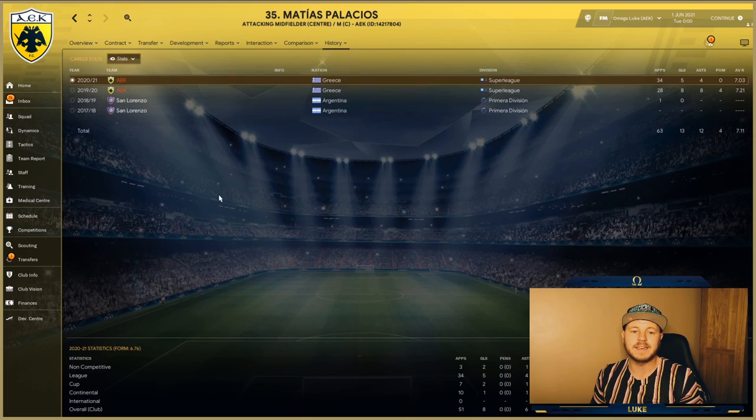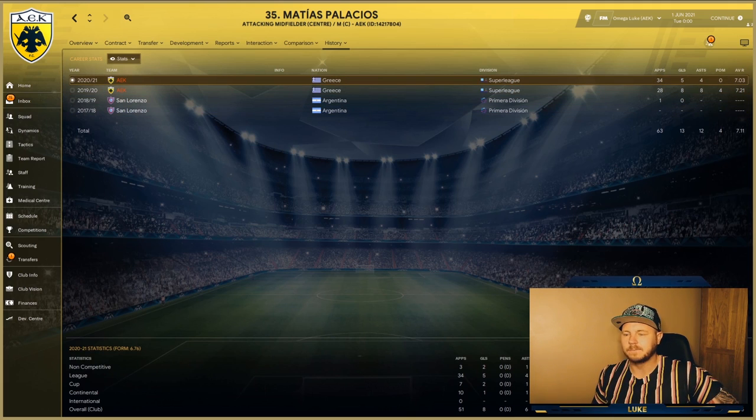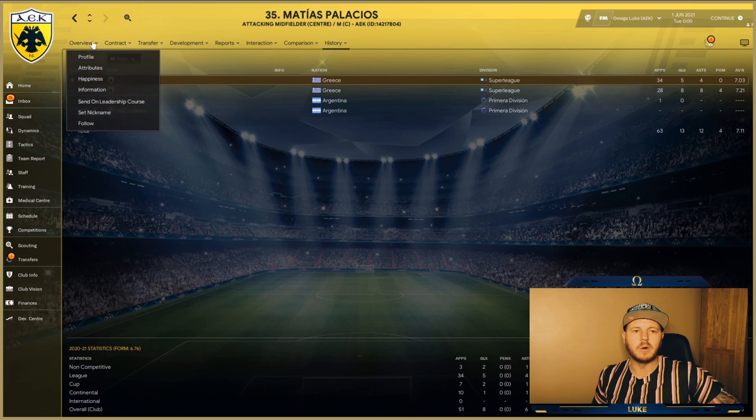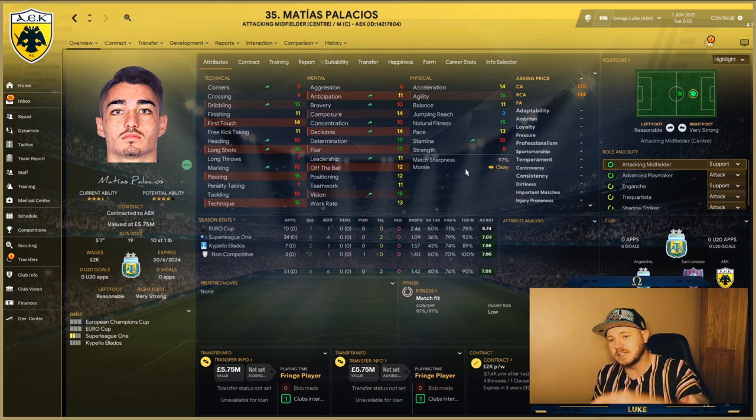He is wanted, which is nice to see too. The first season he actually had a very good year — better than this second season. He pulled off eight goals and eight assists with four player-of-the-match awards in just 28 games, a 7.21 average rating. 12 goals and 11 assists in total — a fantastic season for AEK. The second season wasn't quite as good: eight goals and six assists, a 7.03 average rating. But this guy deserves more. He's already wanted by Manchester City, and he's valued at 5.75 million in the Greek league.